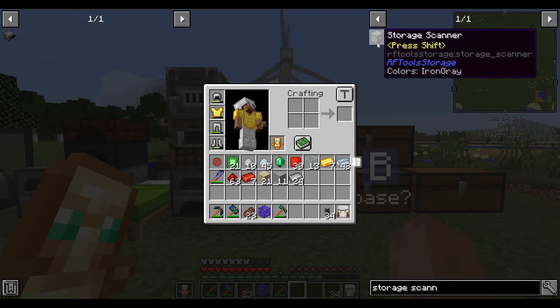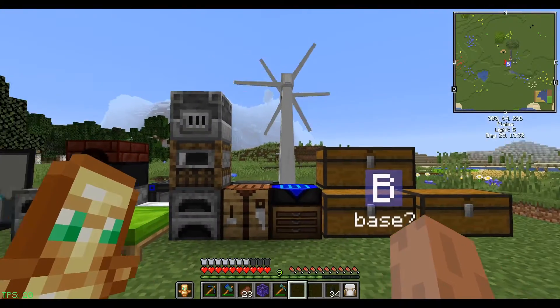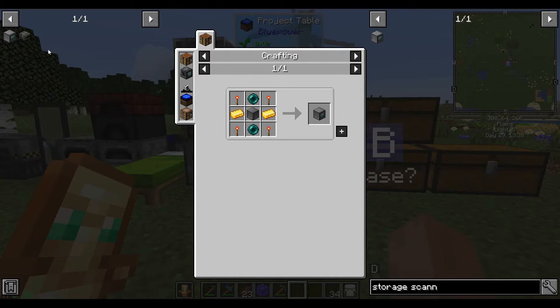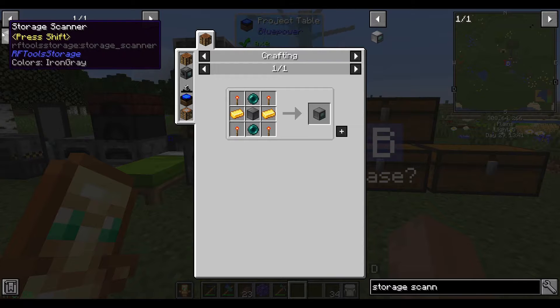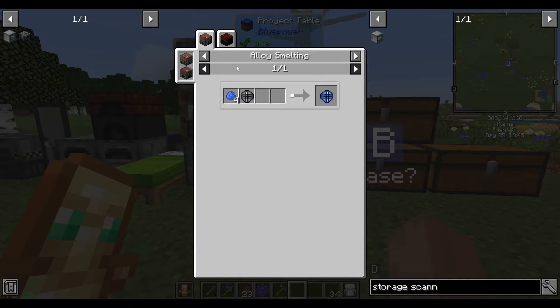The storage scanner is the one we're very familiar with from RF Tools — it lets us look at all of our items as one linked inventory and as a functional crafting table. If we can get these two things done today, I will be very happy. Perhaps the storage scanner is the easier place to start, so let's actually start there.